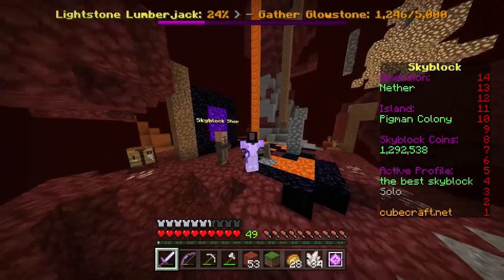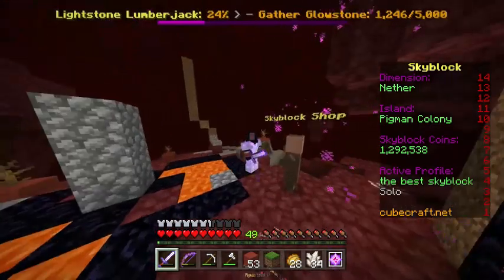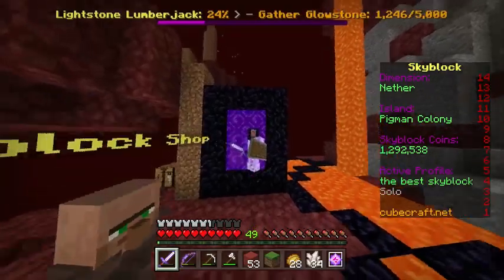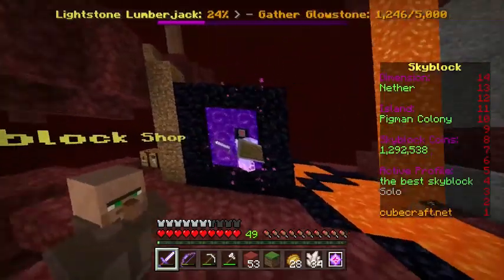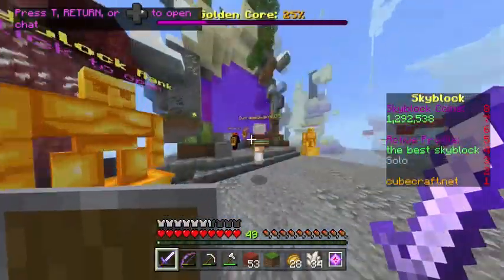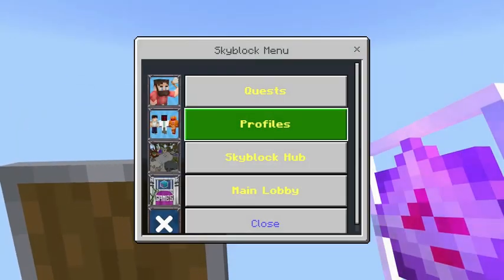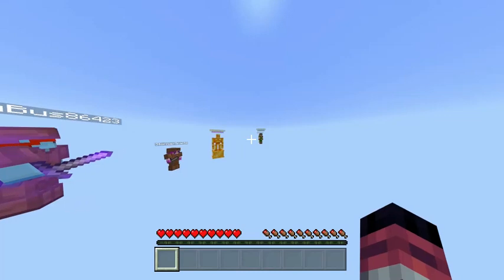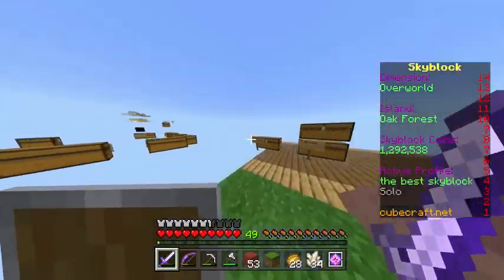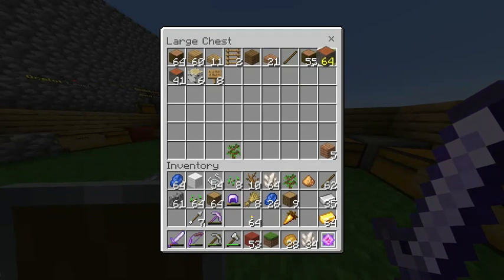You get more glowstone per tree from glowstone dust rather than glowstone roots, so there's a higher chance you'll make more from one tree of glowstone. If you don't have the nether unlocked, the next best type of wood that matches glowstone value - it's not birch.